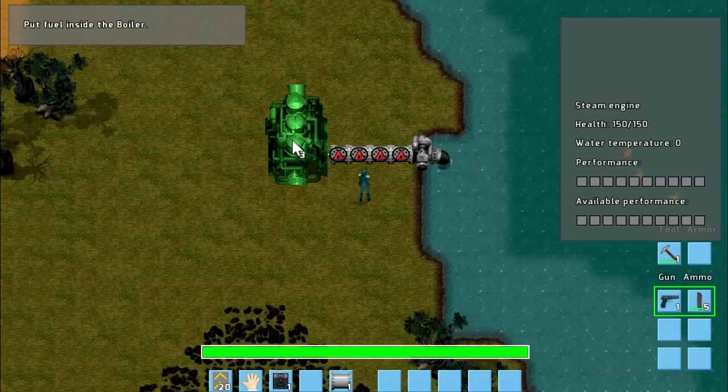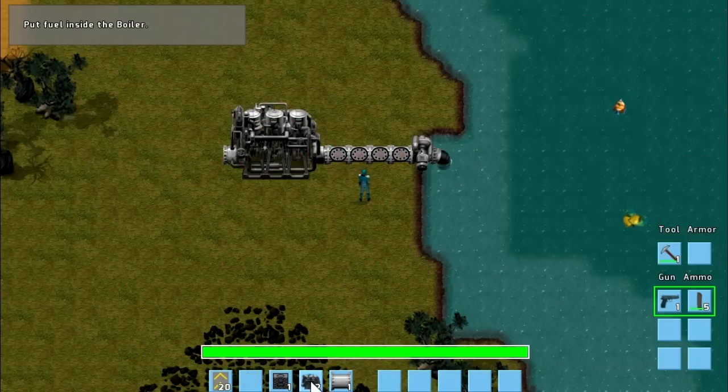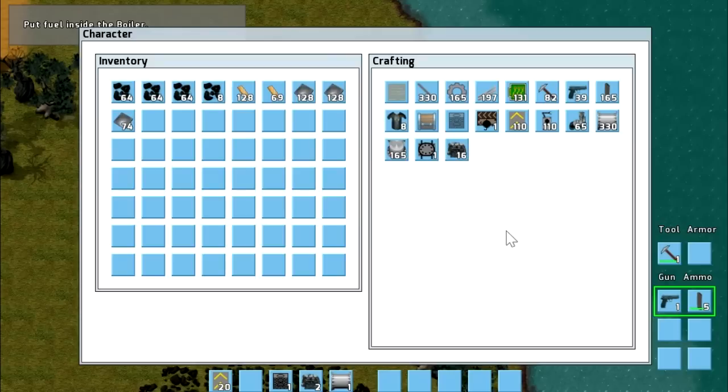But once you've done that you put — oh, wrong key — that one there. This produces electricity. Now I'm not sure if it's going to let me craft it yet. No, it won't.